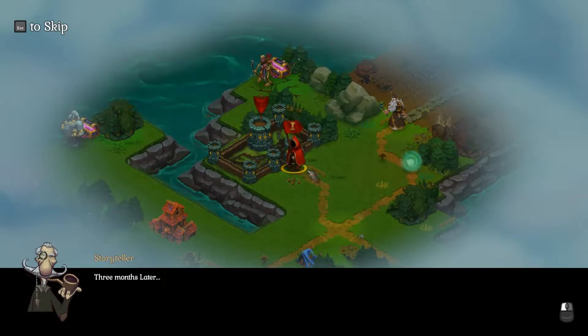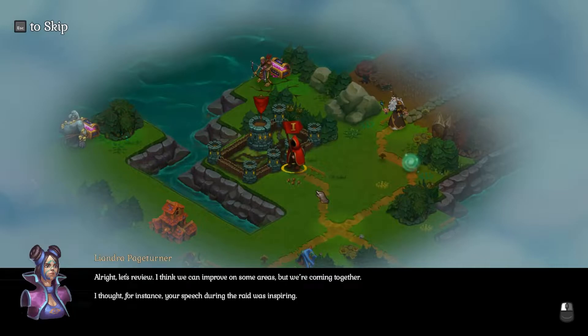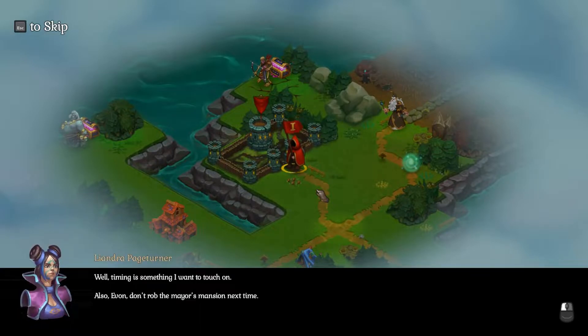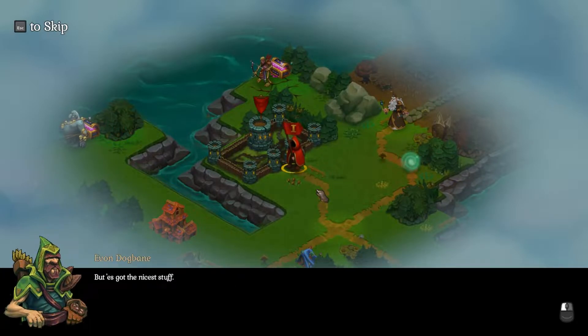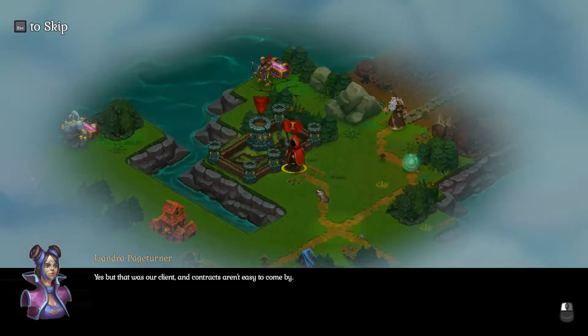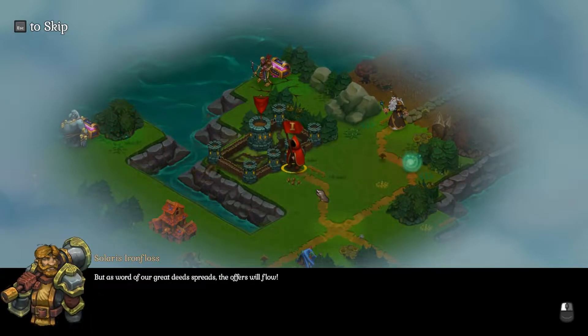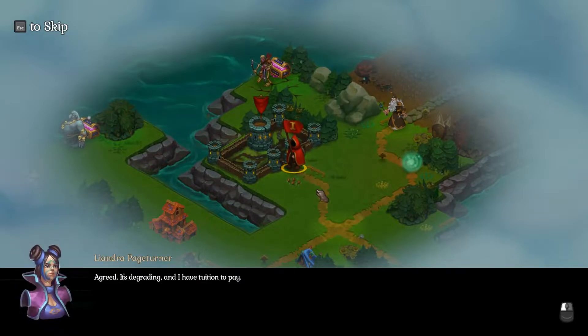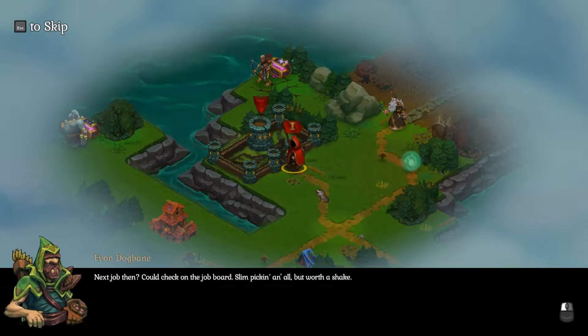Three months later — the party is reviewing their progress. Someone mentions the speech during the raid was inspiring, though timing is something to work on. 'Evan, don't rob the mayor's mansion next time.' 'But he's got the nicest stuff.' 'Yes, but that was our client and contracts aren't easy to come by.' As word about their deeds spreads, offers will flow — though the party refuses to do work for exposure. 'Agreed, it's degrading and I have tuition to pay.' They decide to check the job board for their next contract.